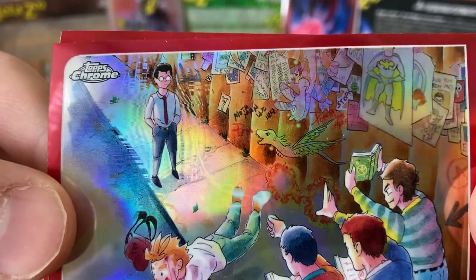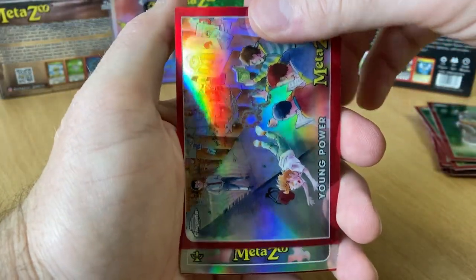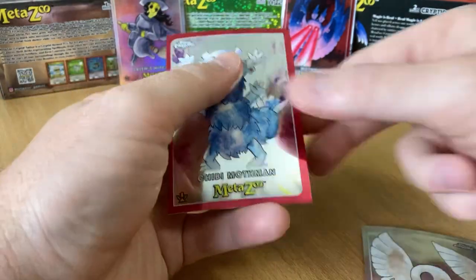What's that say on the wall? Mothman was here. Very nice. Snallygaster Refractor, very nice. And Chibi Mothman, cool — pulling the Mothman.